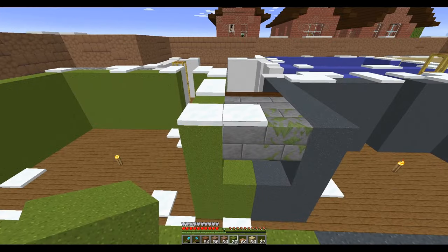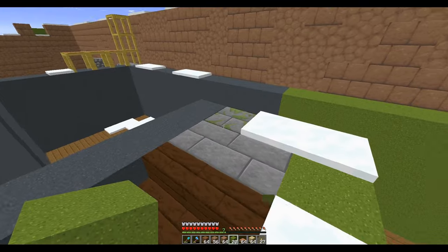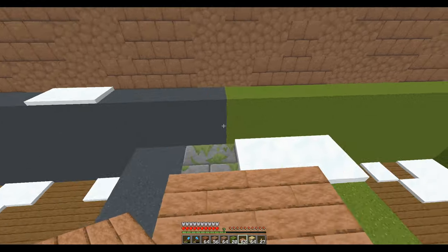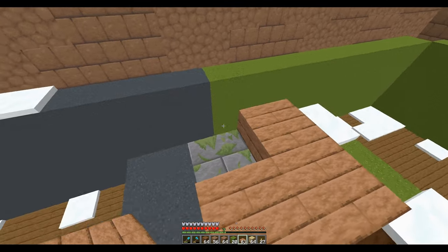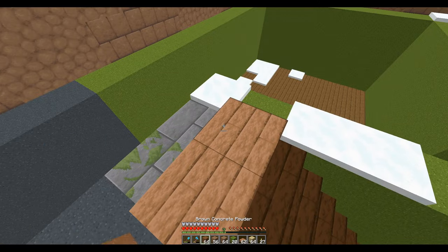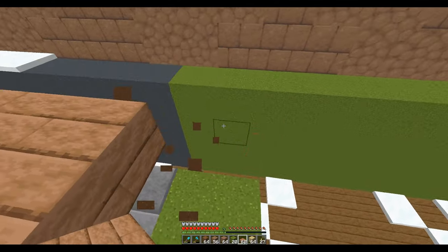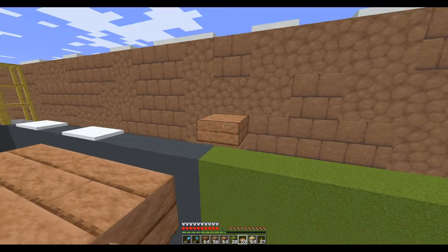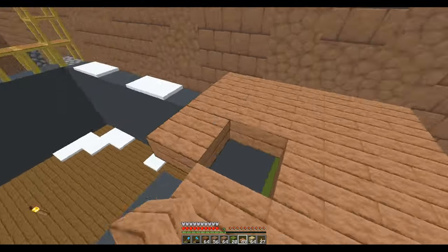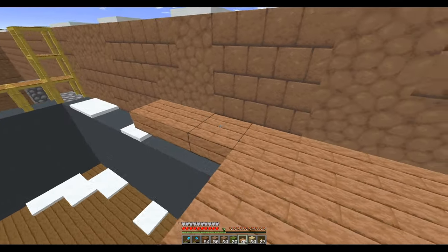Just trying to think of where this is going to go. I think we're going to have floors at this level. I was hoping it would just go on top of the snow. I've got to put them at spawn level at the top here, because I want to put things on top of it, like beds and stuff.